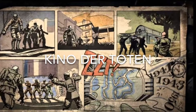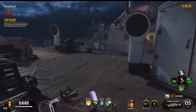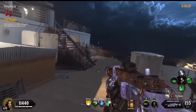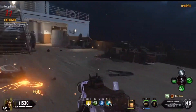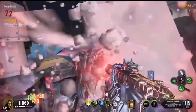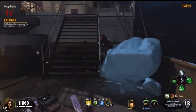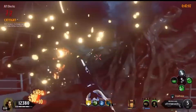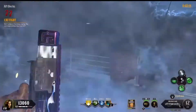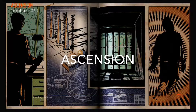Coming in at 16 is Kino der Toten — the classic fan favorite that many players first experienced in zombies. It introduced the Thundergun, one of the best wonder weapons. The map flows well, power is easy to turn on, easy to get set up and Pack-a-Punch. Not much storyline or Easter egg, but traversal is easy and perks are easy to get. A really fun and easy map, though it doesn't offer more than casual play — ranked at number 16.